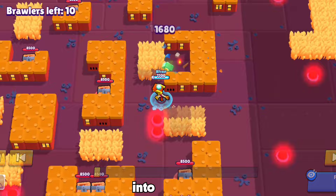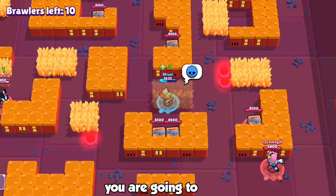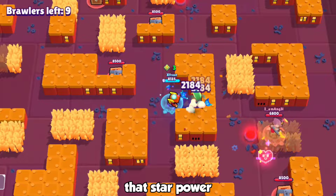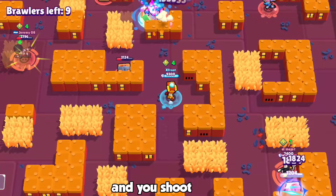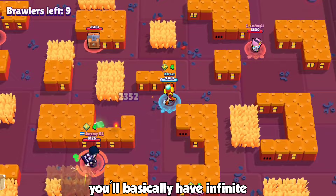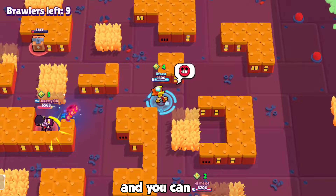Now let's go into why you should use the reload star power in heist. That star power works directly on the heist safe. If you aim Larry's super onto the heist safe and the bot starts attacking it, you get basically infinite ammo — because after it shoots the safe, ammo reloads back to you. You can non-stop use ammo to finish the safe really quickly.